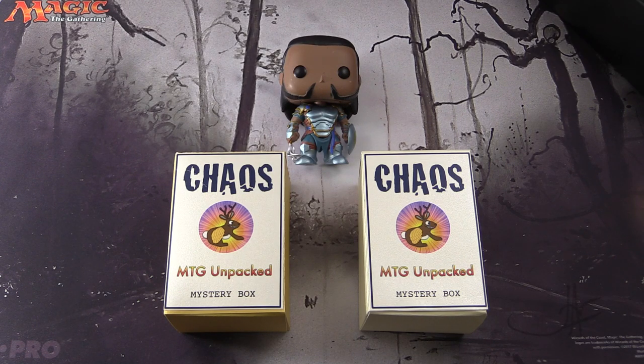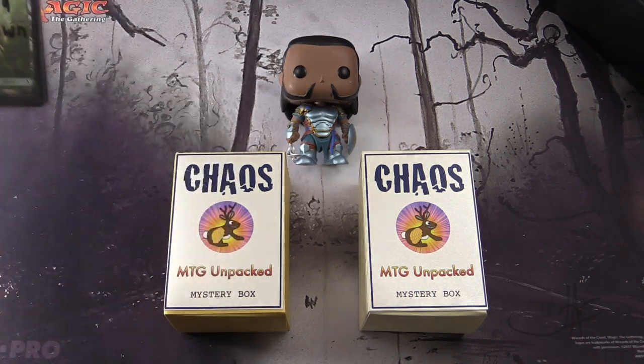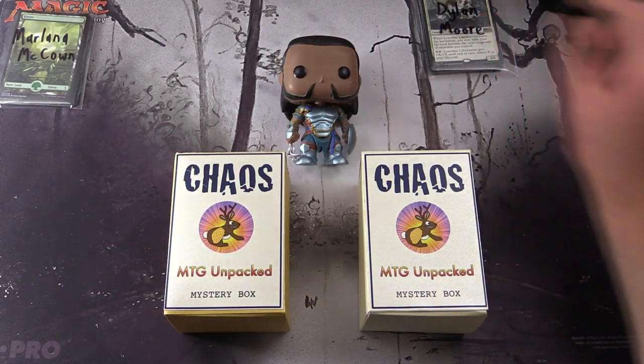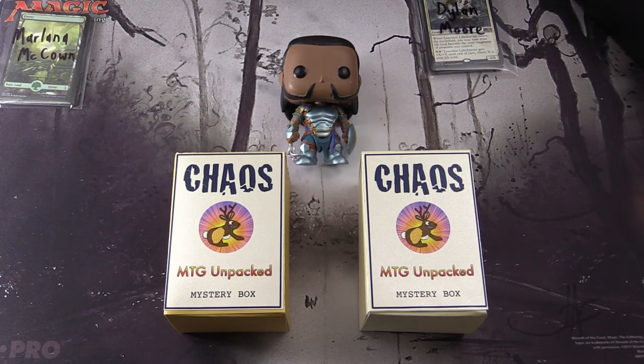It's time for some chaos again here on MTG Unpacked. We have a double dose of chaos with two MTG Unpacked Chaos Mystery Boxes. And with me to do the pack of blessings, we have Gideon, hopefully going to get us the crazy pulls we're looking for. So let's introduce the patrons today. We have Marlana McCown and Dylan Moore. And actually for Dylan, we're going to do another snap pack for him, so stay tuned towards the end of the video.